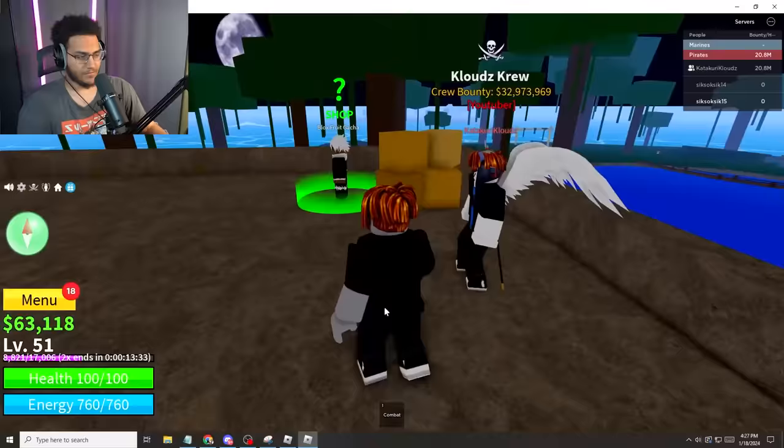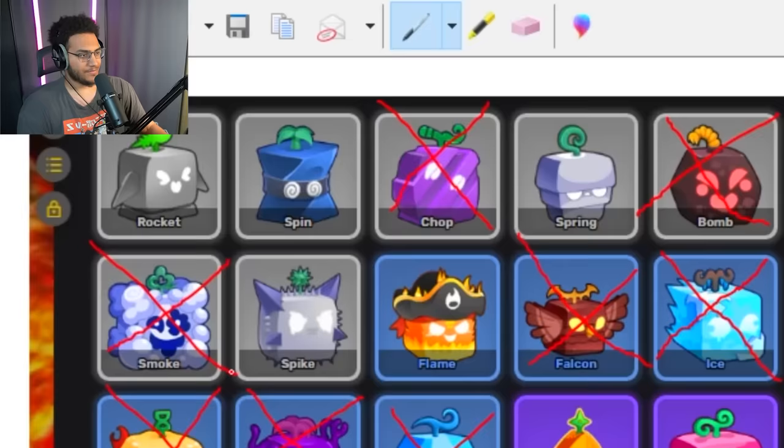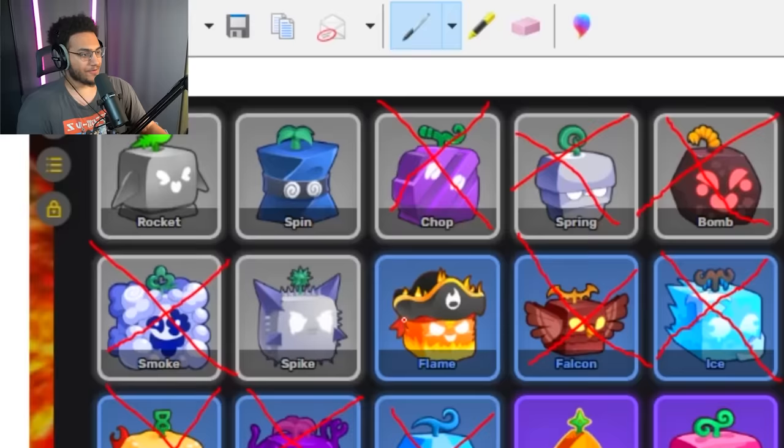Our 16th spin — let's see what we get. Spring fruit! Let me go ahead and cross that off my list. We are almost through all the common fruits — all we need left is rocket, spin, and spike. And we get a spike! I actually needed that. Cross that off. We only need two more commons left.